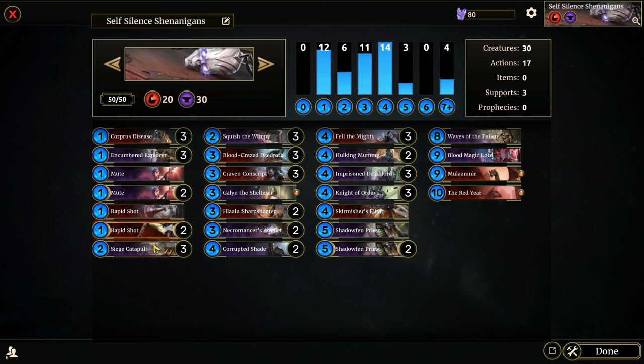A lot of these cards — Craven Conscript, Hulking Mummy, and Imprisoned Death Lord — would work really well in a shackle-based deck, which is something I'm planning on doing eventually but haven't gotten around to yet. So this is my take on self-silence Warrior. Let me know if you've ever played this or if there are any cards you'd consider adding. Keep an eye out on the channel for videos coming out soon — not all of them will be Elder Scrolls related, but I hope you'll stick around. Thank you very much for watching, see you in the next one — peace out.